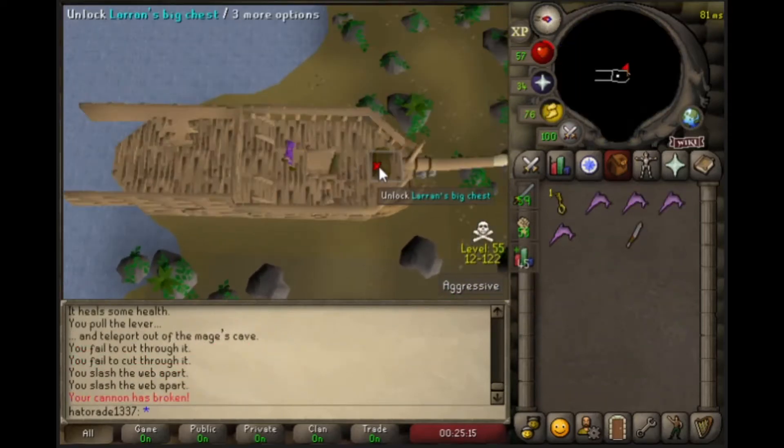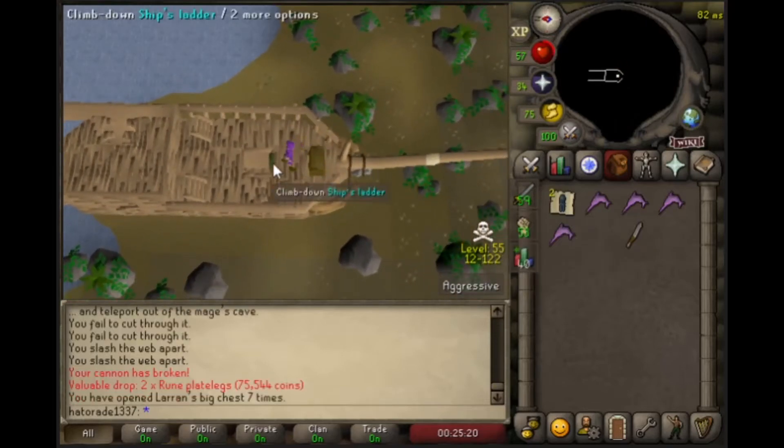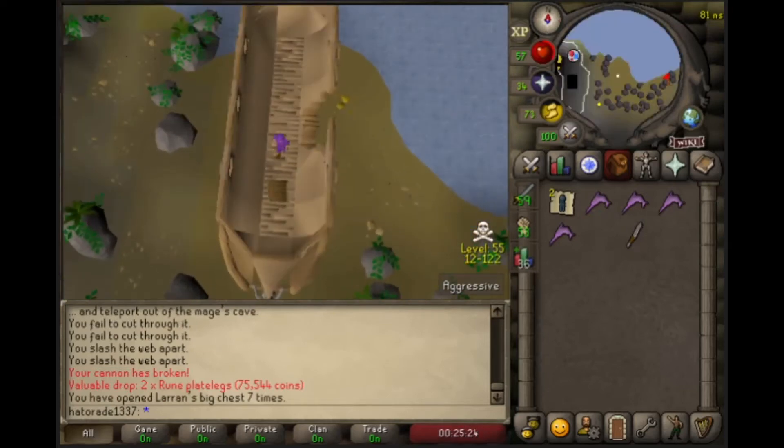Seventh Laryn's Key coming right at ya, coming in real hot. Rune Plate Legs — 75k. That's pretty good compared to some of the drops we've gotten, so I will take that without a doubt.